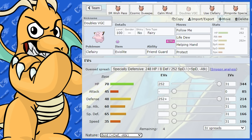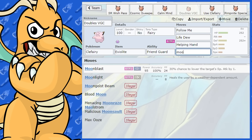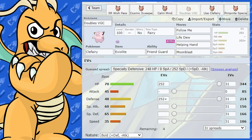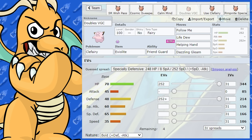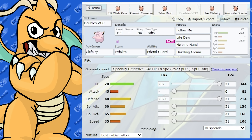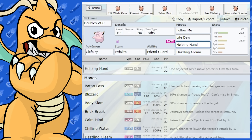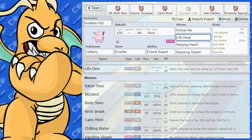Some other moves you could use: you don't have to have Protect if you don't want to. Since it's going to be taking a lot of hits, you could put Moonblast on there so you have an offensive move and aren't complete Taunt bait. You could also give it Dazzling Gleam for a little bit of damage on both opposing Pokémon. But the best way to use Clefairy in doubles is Follow Me to redirect attacks and Helping Hand to boost ally move power — it's a great bulky support Pokémon.